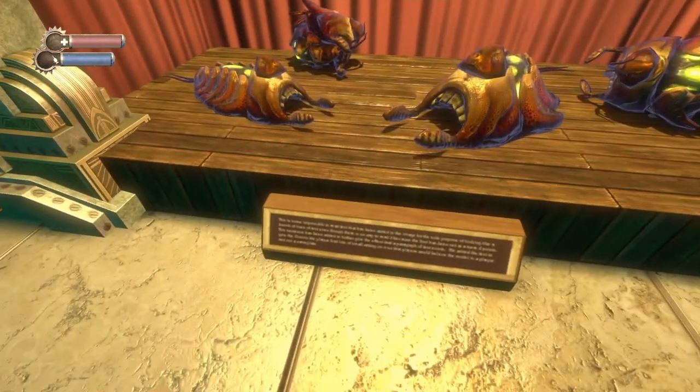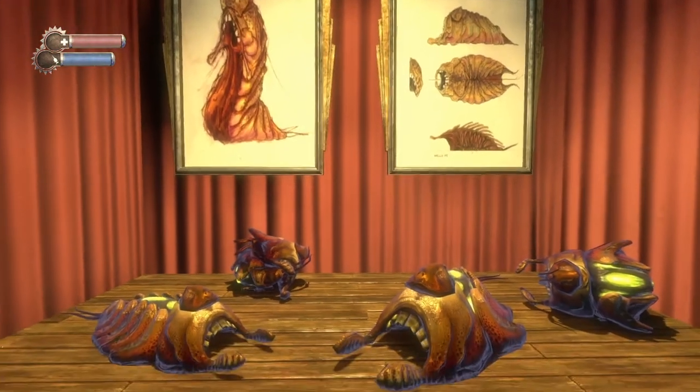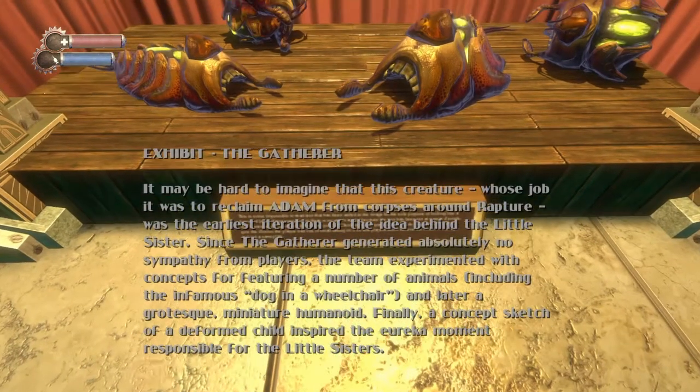These, believe it or not, are actually the first renderings of horror and also the first renderings of what would become the Little Sister. It may be hard to imagine that this creature, whose job is to reclaim Adam from corpses around Rapture, was the earliest illustration idea behind the Little Sister. They even thought about including a dog in a wheelchair, figuring that would be kind of grotesque, and next thing you know they came up with the concept of Little Sisters.